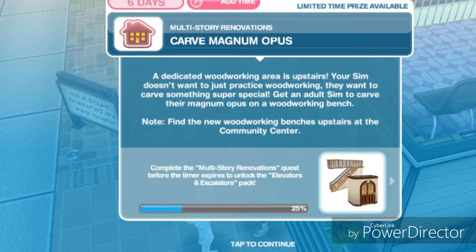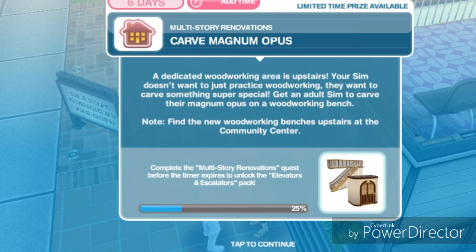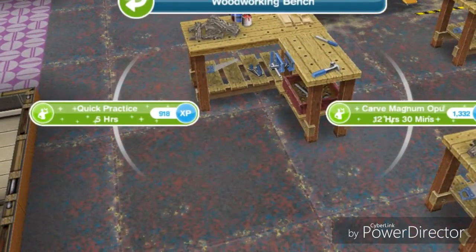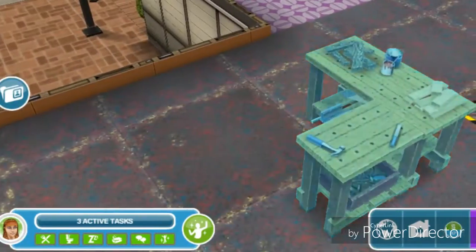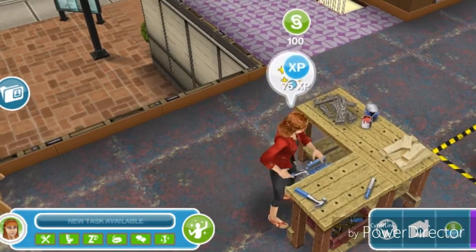A dedicated woodworking area is upstairs. Your sim doesn't just want to practice woodworking — they want to carve something super special. Get an adult sim to carve their magnum opus on a woodworking bench. Find the new woodworking benches upstairs at the community center. We are going to go to one of these and have her carve magnum opus. She is now finished carving a magnum opus.